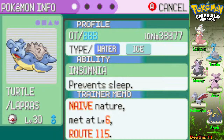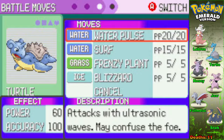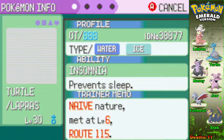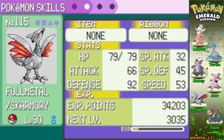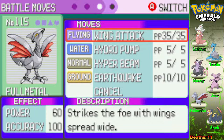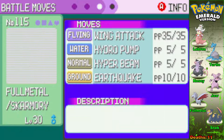Starting off, I've got Turtle the Lapras with Insomnia, holding the Mystic Water with Water Pulse, Surf, Frenzy Plant, and Blizzard. And then I've got Full Metal the Skarmory — I've leveled him all the way up. He's got Rock Head, his moveset needs some work but it's working a little better: Wing Attack, Hydro Pump, Hyper Beam, and Earthquake.